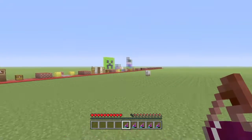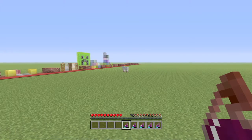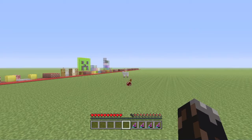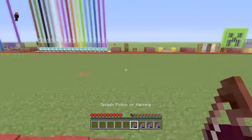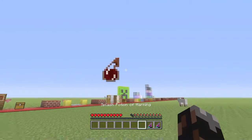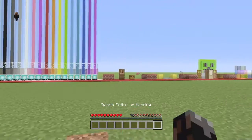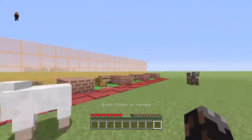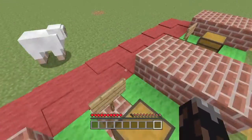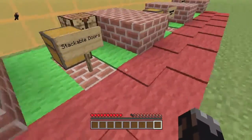You used to be able to throw splash potions from about halfway across to that sheep — now this is how far you can throw it. It's kind of depressing, because if you're playing games where you have to throw potions at people it's going to be pretty difficult — in that range they'd be able to catch enough speed to actually hit you. I feel it was a mistake to switch that back, but I guess 4J and Mojang have their own ideas.